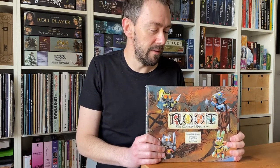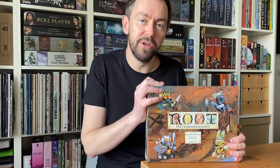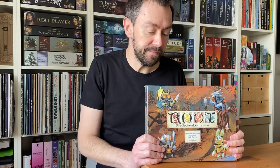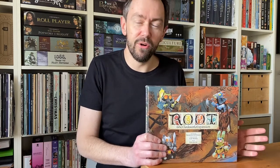Benjamin Schmaus was contacted by Leder Games and together they created this cool expansion. You have four automated factions that you can add to your solo play or to a multiplayer game if you want a more crowded board. And from what I know, Leder Games is working on Clockwork Expansion part 2, which will include four factions from other Root expansions, so sooner or later there will be an automa version of every Root faction.